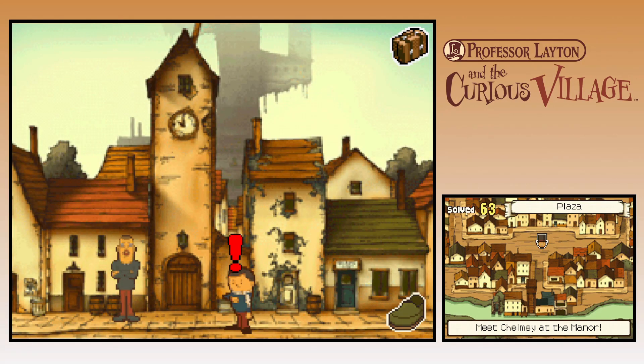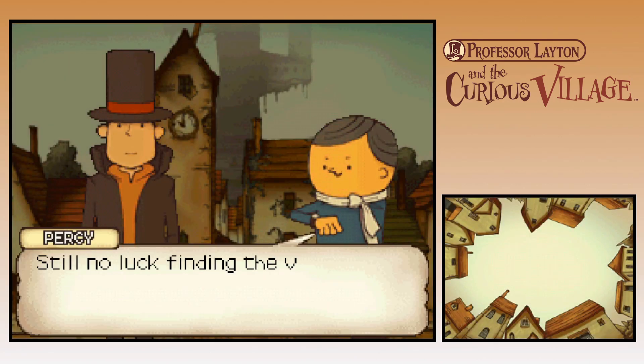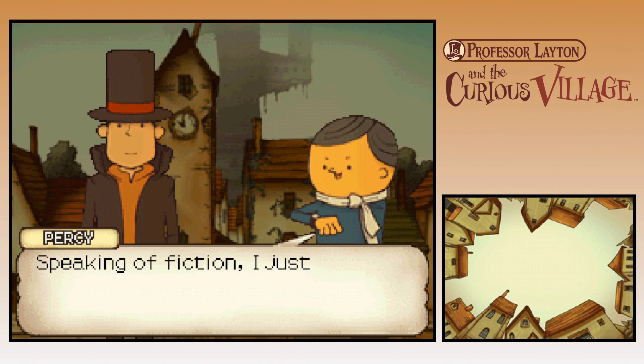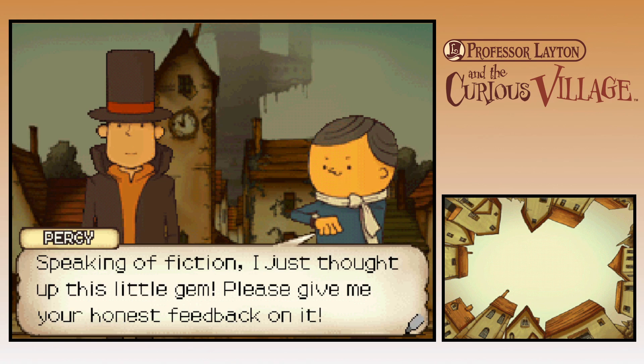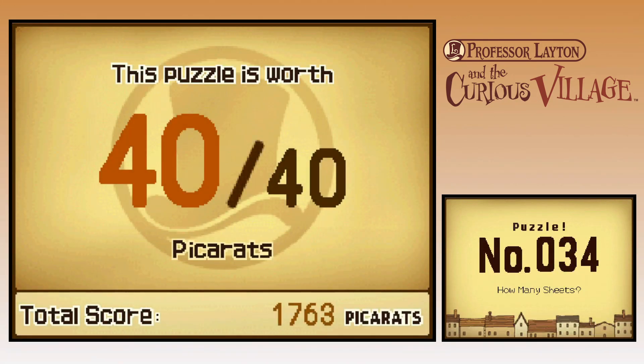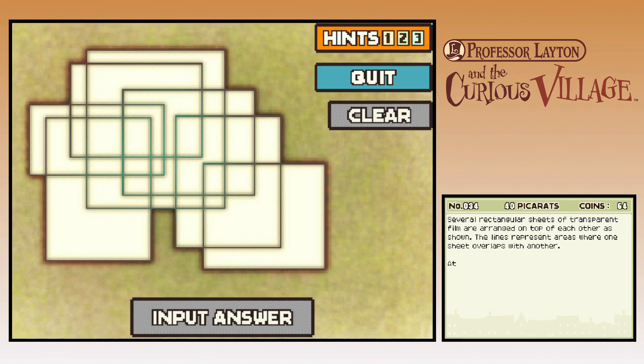Alright, well let's talk to these two. Still no luck finding the villain? What an odd world we live in. Truth is stranger than fiction. Speaking of fiction, I just thought of this little gem — please give me your honest feedback on it. Is it another where's my house puzzle? If it's another shapes puzzle... Puzzle number 34, How Many Sheets, worth 40 pickerats. Oh my gosh.